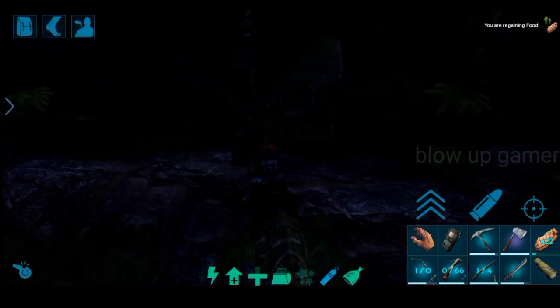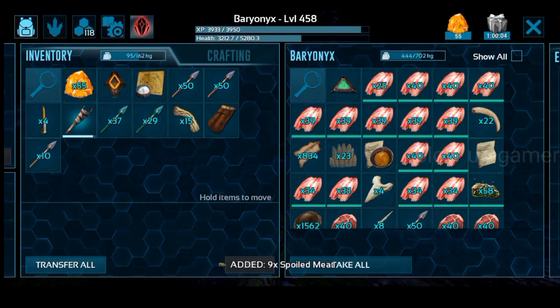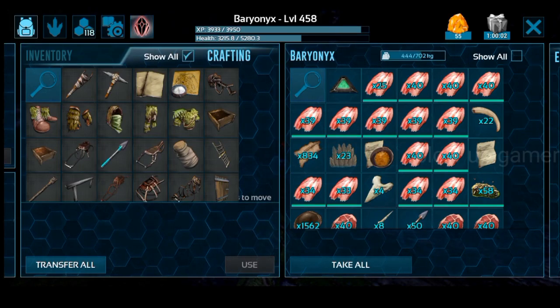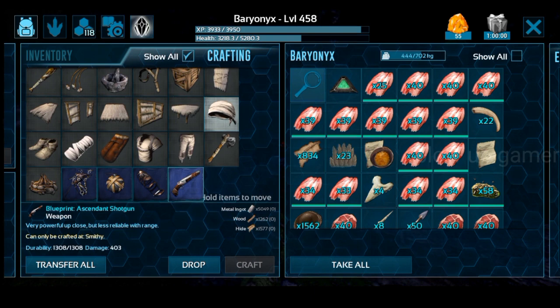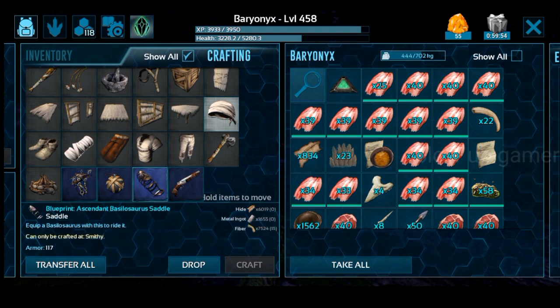If I don't reach the search, I am going to start with the blueprint ascent and shotgun. When you are back with 1300, it is 3200 damage and it is 4-0-3 damage.